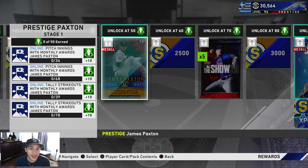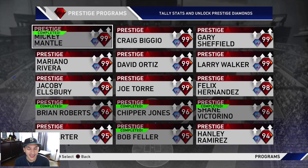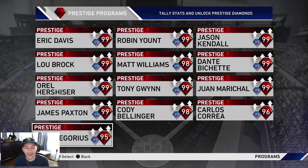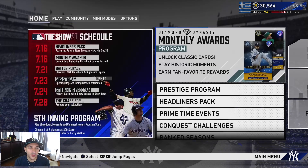That is the monthly awards for July. I really like this set overall. We'll try to get it done and have it done by tomorrow — debut all five of these guys. Also, updated schedule: on the 21st, there's a new Battle Royale Flawless Reward — an MVP Flashback and a Signature Legend. On the 23rd, we have the SDS stream for the 6th inning boss attributes. Those drop on the 24th with a new conquest showdown and all that.